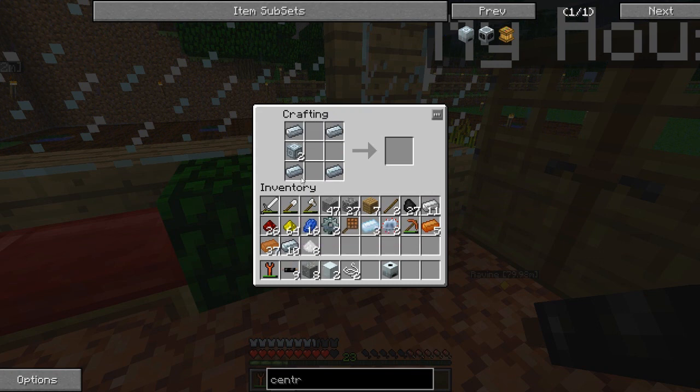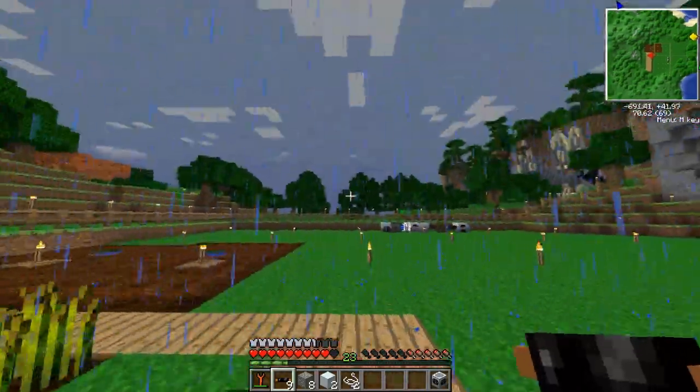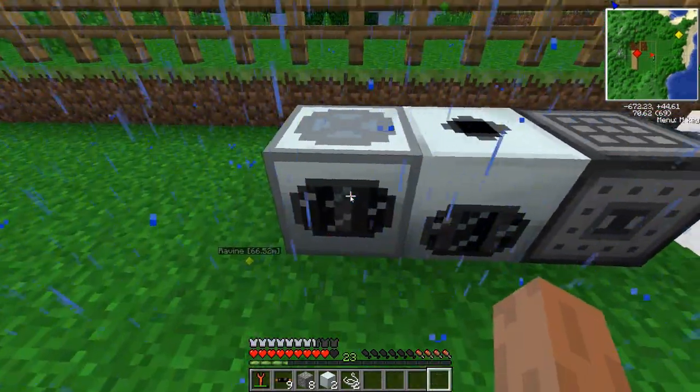Sounds so technical. We go ahead and put the advanced machine blocks on the side, and I think we put the advanced circuits on the top and bottom, and we put the extractor in the middle, and we have ourselves, ladies and gentlemen, an industrial centrifuge. Let's go ahead and place it. I really hope you guys can't see this lag - it says it's going below 30, which is what I record at.